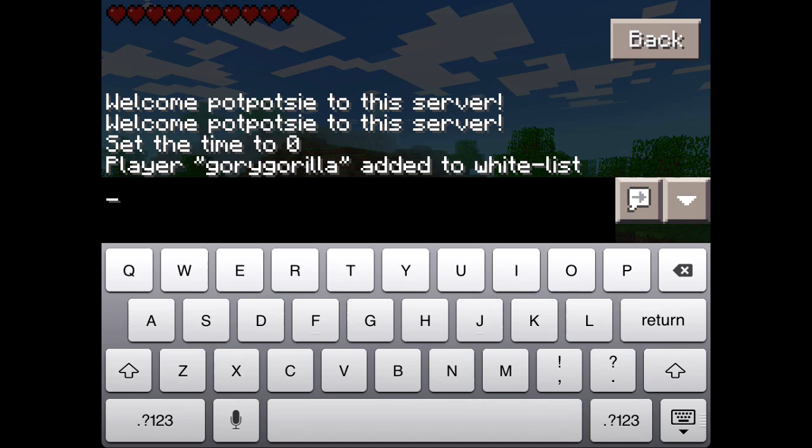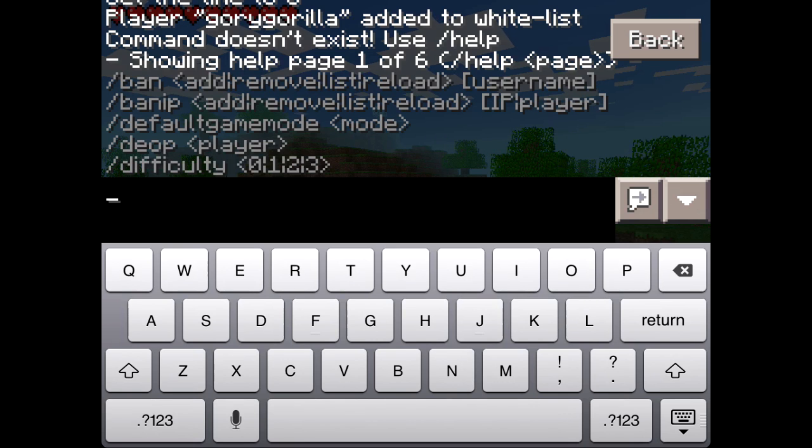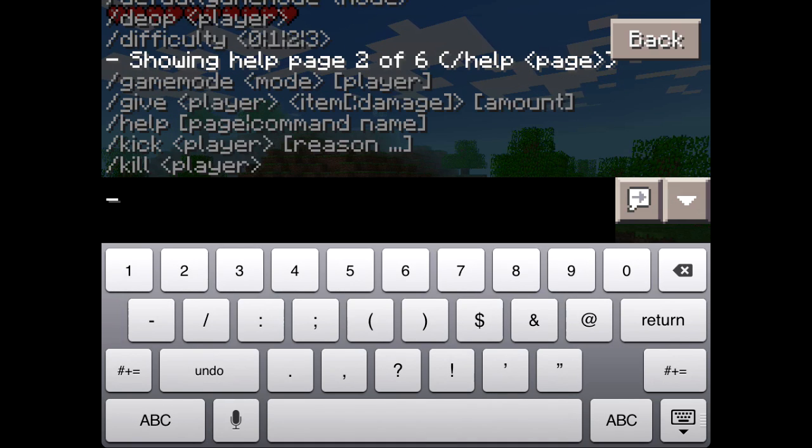So it's really quite simple to add them to the whitelist, my friends and everything. And if you do slash help — also this is extra information — you can see, showing help pages one of six: slash ban, ban IP, default game mode, difficulty. You can do slash help space two and see the next page.